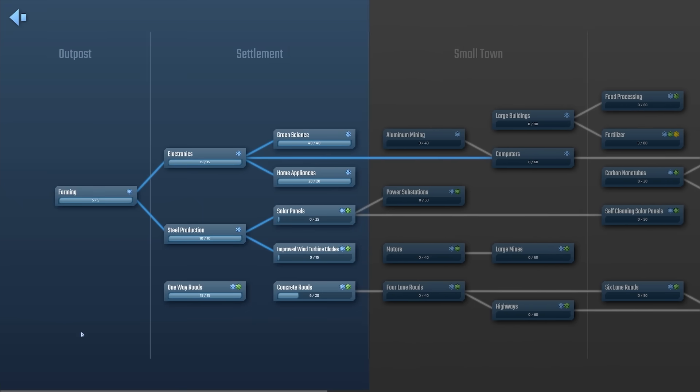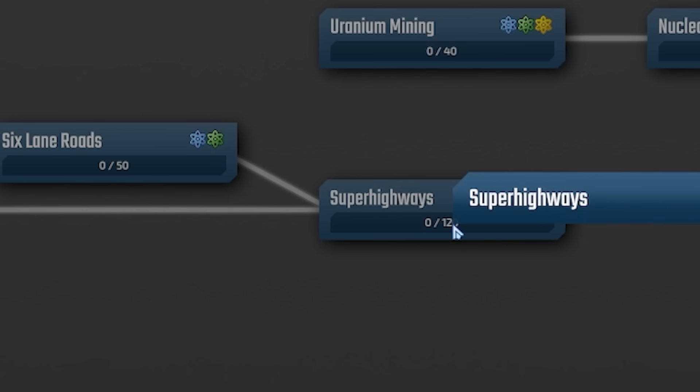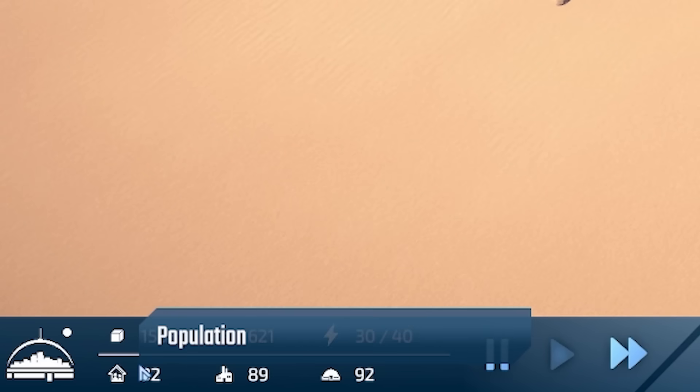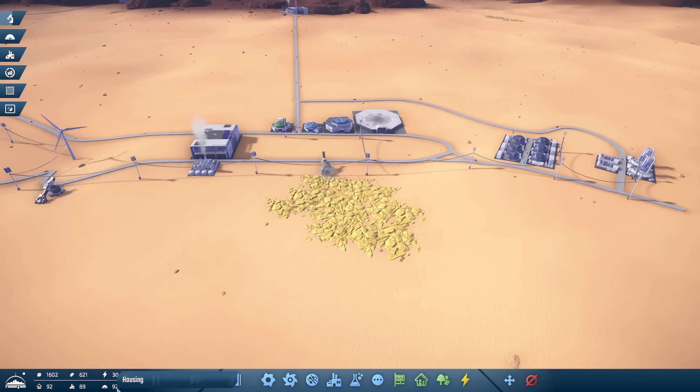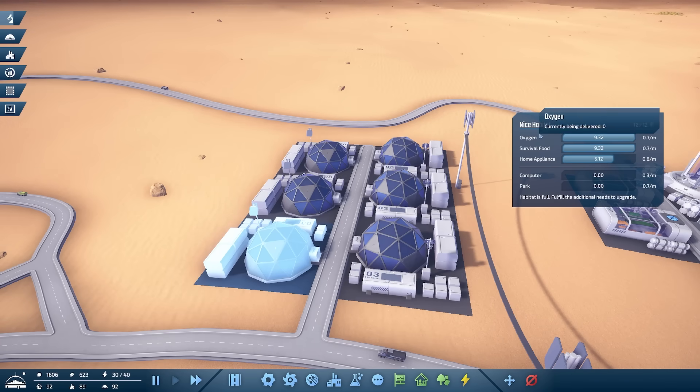I think we'll stay with the concrete roads because I really want to unlock highways, six lane roads and super highways. Looking down here at our resources, housing and jobs - our housing is completely full. Our population lives in the crystal maze which is a nice habitat.